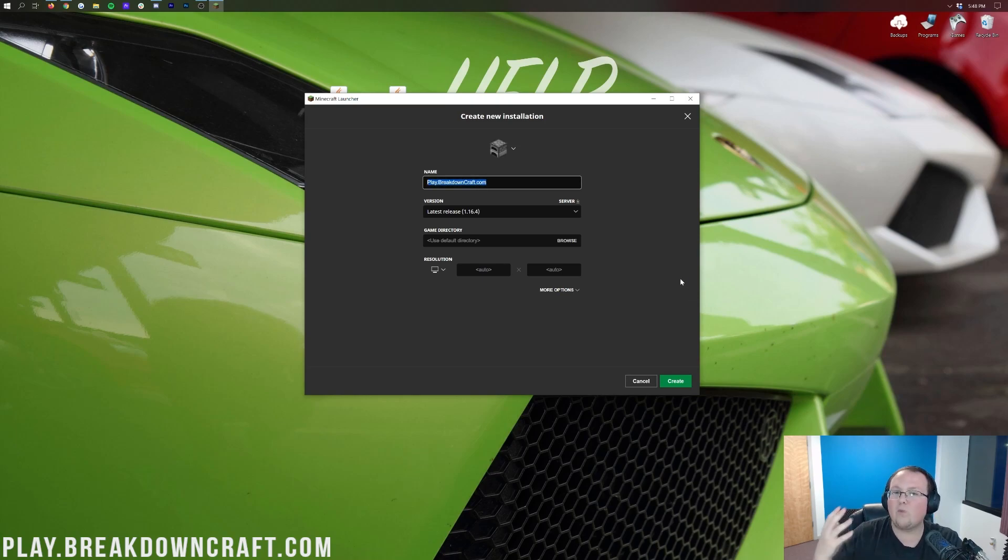Name the profile whatever you want. Click on the Version dropdown and find release 1.16.4-Forge — it may be near the top or you may have to scroll down to find it. Once you find it, click on it. You can optionally adjust the resolution. Then click Create. You'll now have your new Forge profile, and under it it should say 1.16.4-Forge. Hover over the profile and click the green Play button to launch Minecraft with Forge.